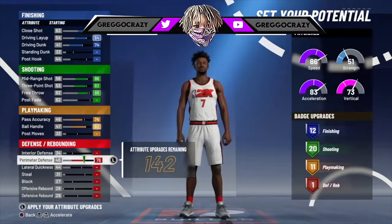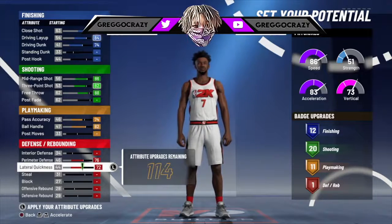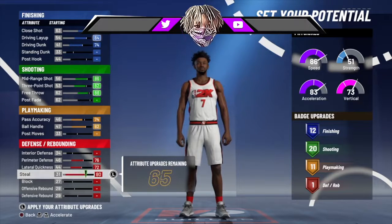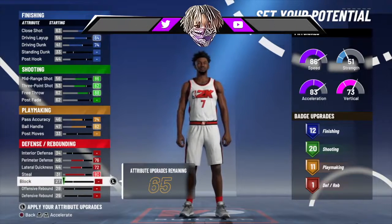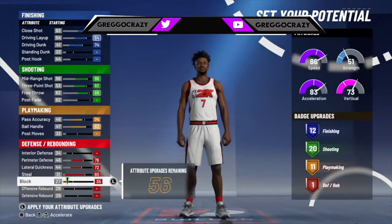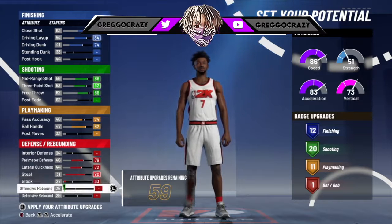You put that perimeter defense, max that out at 76. Then you max out lateral quickness at 72. Then you hit the steal with an 80, so you can automatically get steals. Hopefully that allows you to get steals in this game. We're going to pray on that. We'll see later on. But you're going to put that block at a 33 because you're not going to be getting any blocks with this build.